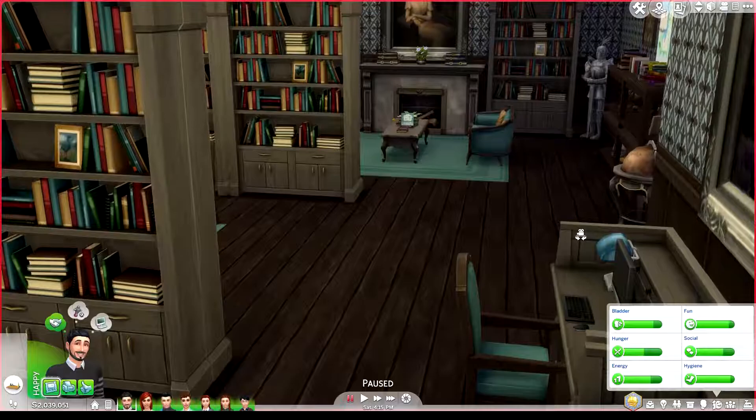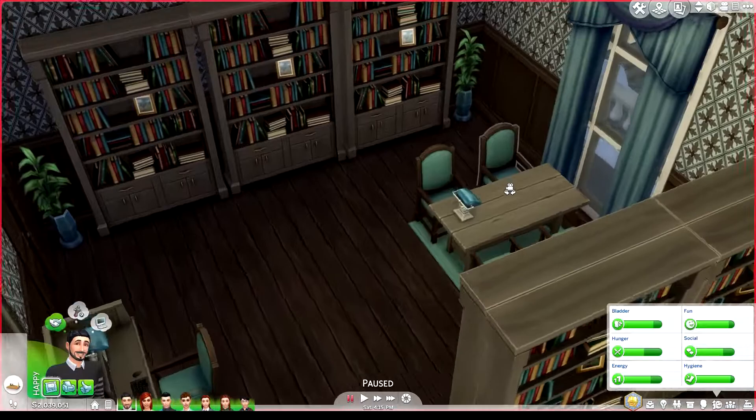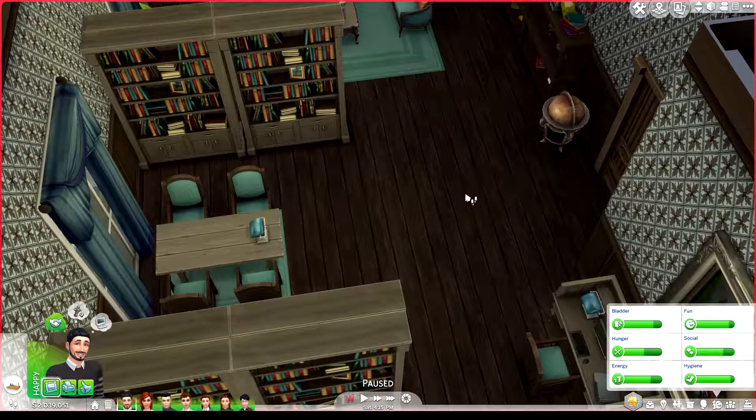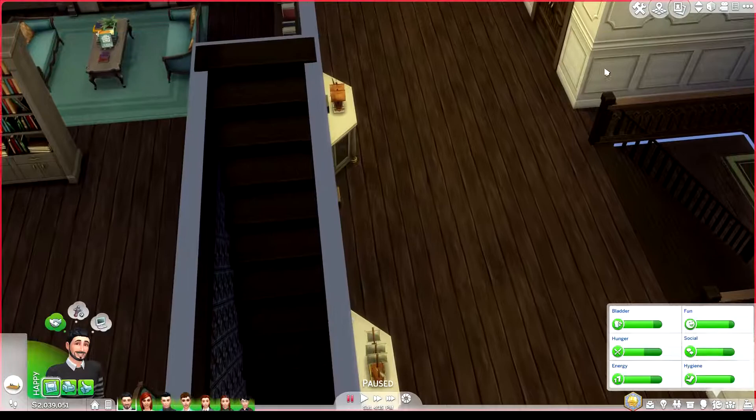Going right through the wall here, we get into a library. If you've seen my tour of Camelot, you'll know I love creating libraries, especially in big houses. If I ever lived in a big house — which is never going to happen — I would definitely want a library and a sunroom. I wouldn't really care much about the other rooms.